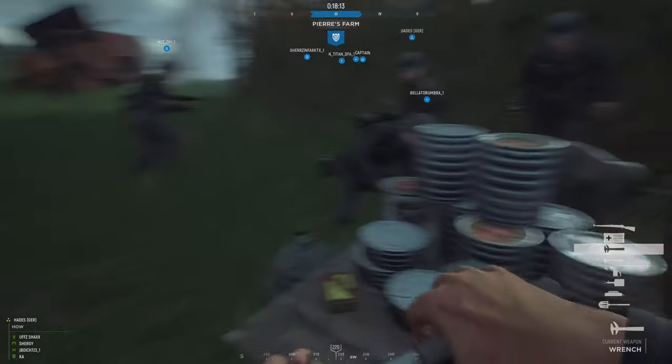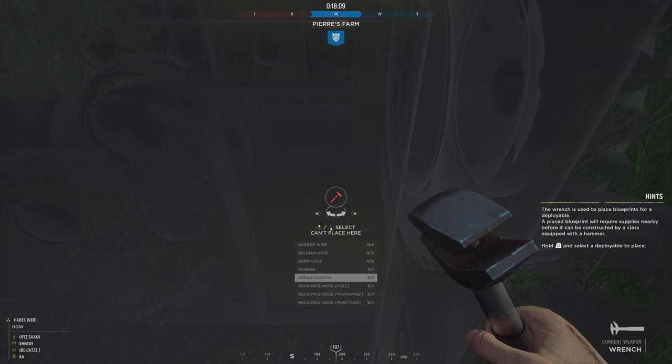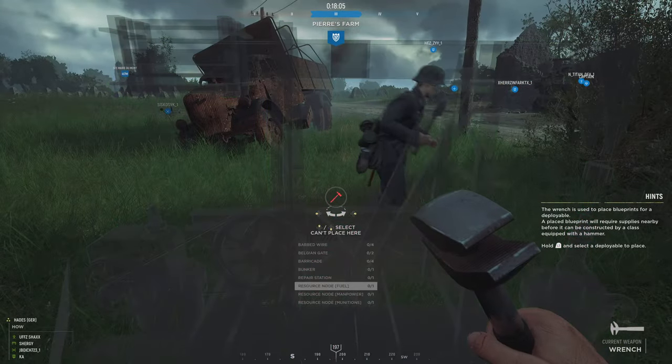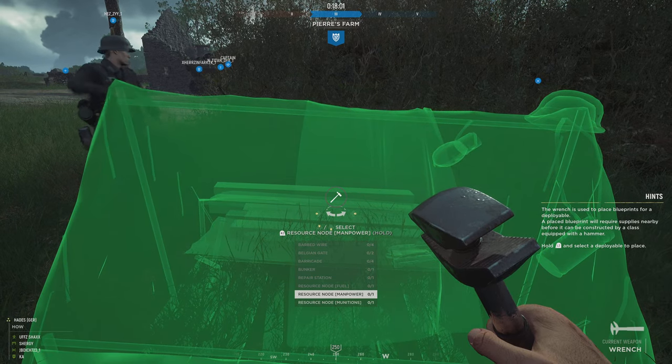Then you want to go down to your wrench embrace, and then select the manpower one.